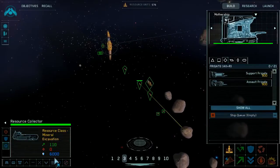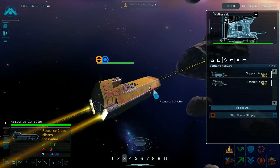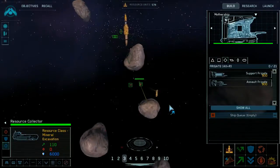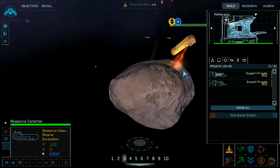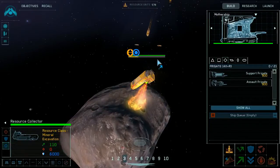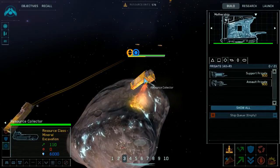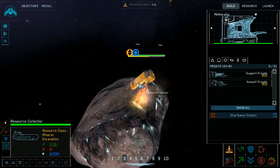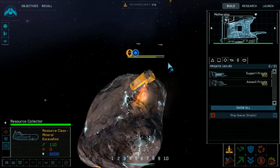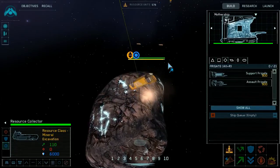I wonder how much each resource collector picks up per trip — that would be useful to know. I'll watch carefully. Okay, so there's the bar, you're loading up. Presumably each of these guys brings back a certain amount when they're fully loaded. If I add that up I can figure out how many resources I'm going to be getting each trip — looks like a couple of minutes per trip.